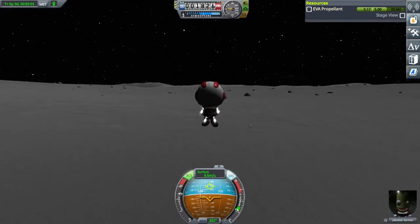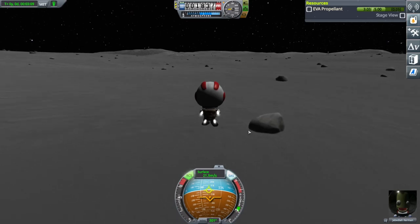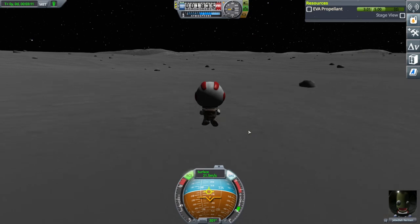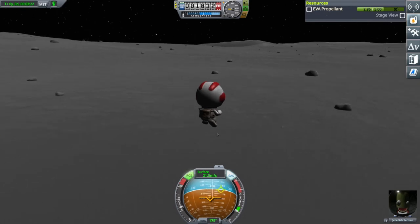I've brought up my EVA propellant fuel meter on the side, just so I know I'm not going to run out of fuel. For example, if it's taking you 2.5 units to get out to where you are, it's probably going to take you 2.5 to get back. So you want to be careful on that front — you don't want to get stuck.